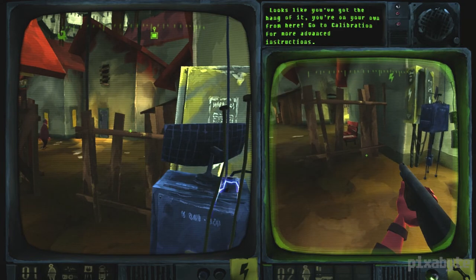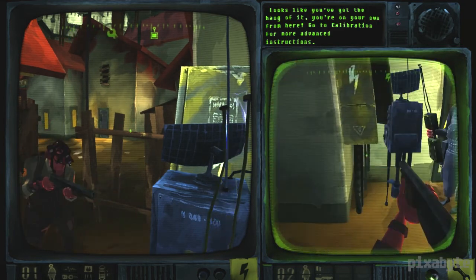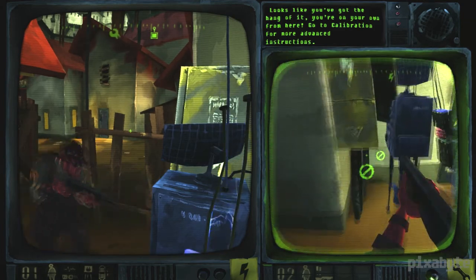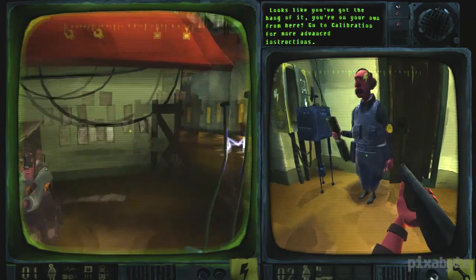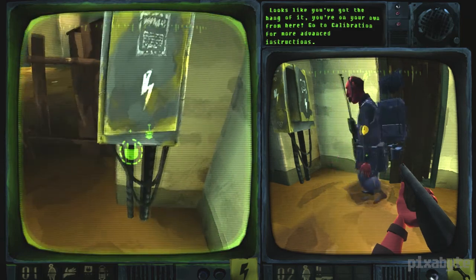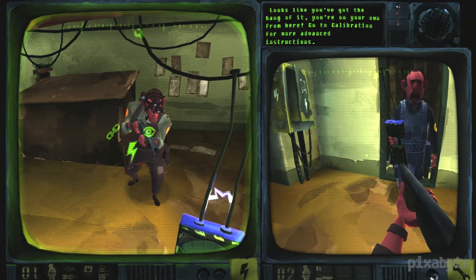Let's talk about the gameplay mechanics. This is a really heavy strategy game, relying on strategy, patience, and reconnaissance. This game is more akin to XCOM than any type of first-person shooter you've ever played. We're going to switch back to Bolt — Bolt's going to pick up the radio. By holding one, that is the command for Bolt. We have one through six for up to six possible agents.